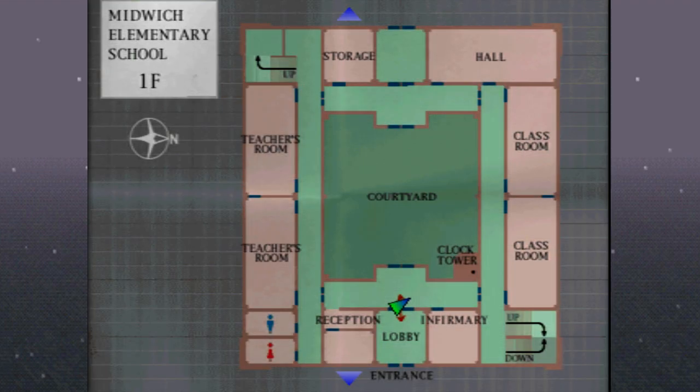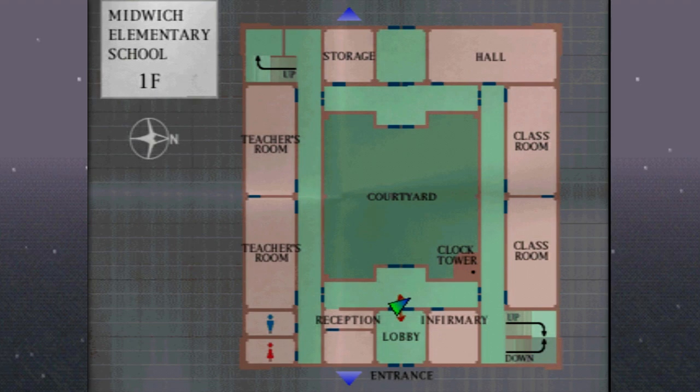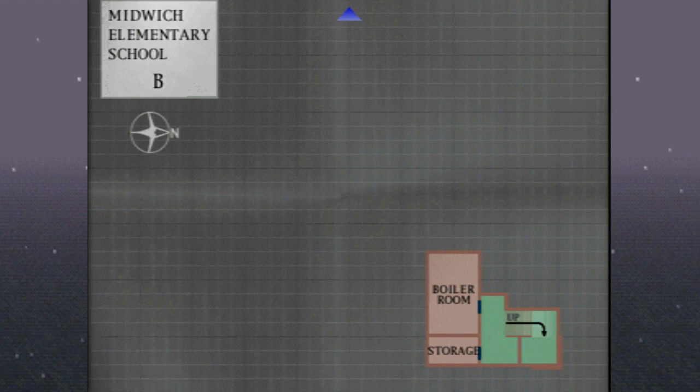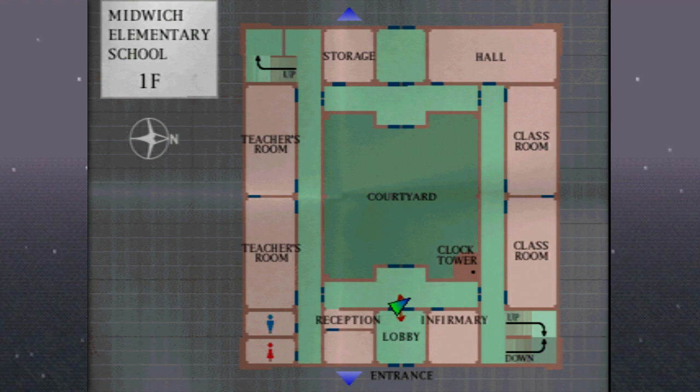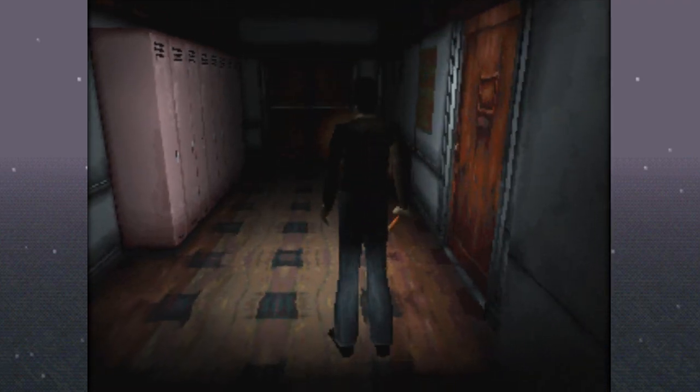Shout out to those of you that have watched my Corpse Party Let's Play. Oh wait, there is an infirmary! Guys, we have to look out for the infirmary. It's immediately to our right — you know that's where we have to go first. You know we're going to try that door first. Oh, this music. Do you hear that in the background? And then it looks like in the basement there's a boiler room and storage. At first glance, I don't really have any particular area I want to go.